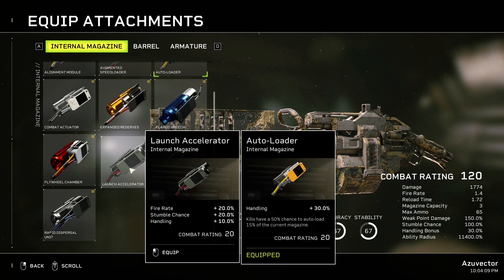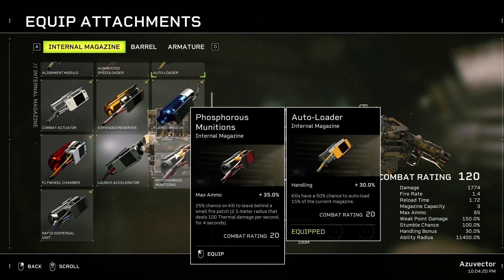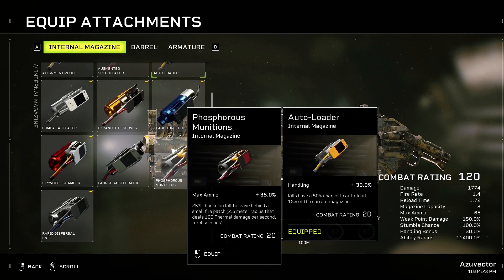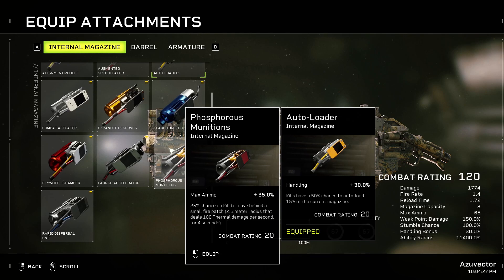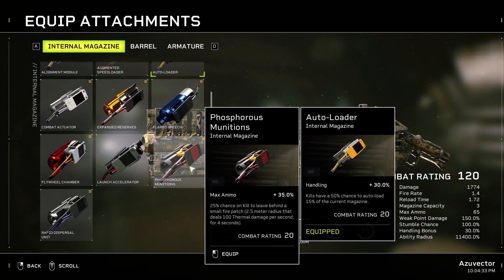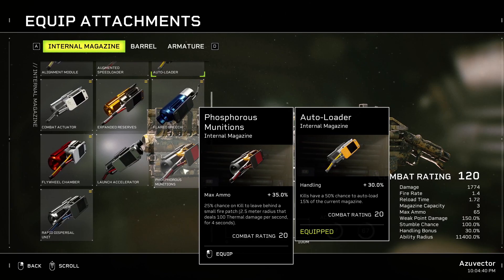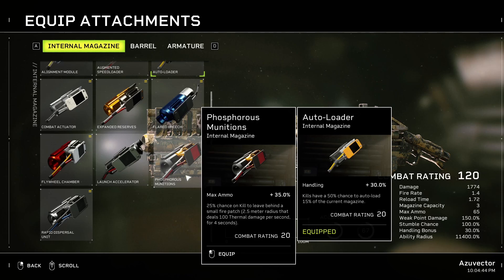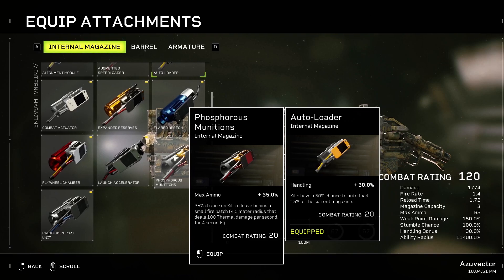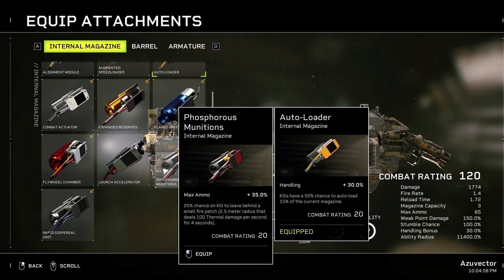Handling is just swapping weapons quickly, and you've already got plenty of handling on this. Fire Source Munitions gives Max Ammo and a 20% chance on kill to leave behind a small fire patch. I like Phosphorus Munitions visually, but on Explosive Weapons I tend not to use it much — it doesn't fit as well as it does on Flamethrower weapons. Phosphorus Munitions in general is kind of a bad attachment; it doesn't actually benefit you all that much, so it's really not a good choice unless you're going for the visuals.